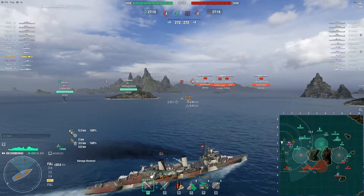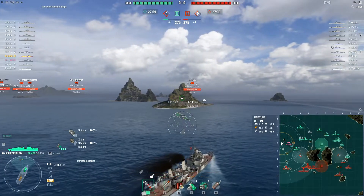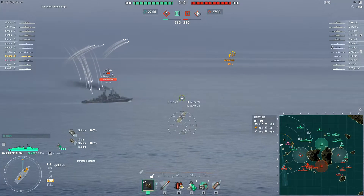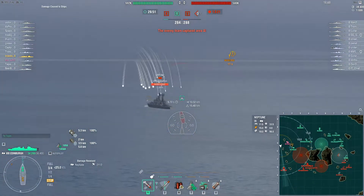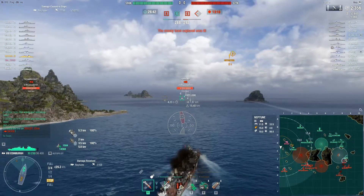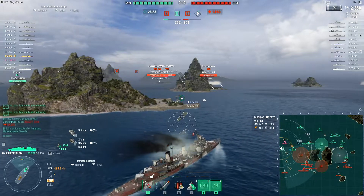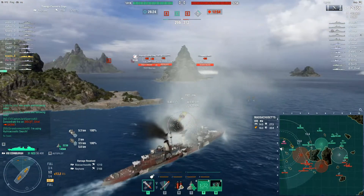British light cruisers also get smoke screen, and hydro starts at tier 7 with the Fiji, I believe. I start off firing at that Neptune on the enemy team — Neptune is the tier 9 on the British light cruiser line. You might notice the long travel and high arcs of these guns; it's very comparable to American light cruisers except it doesn't get HE — only AP. But this AP gets improved penetration angles and higher penetration than normal six-inch guns. I was losing that fight against the Neptune right off the bat, so I decided to disengage and pop smoke and hydro.